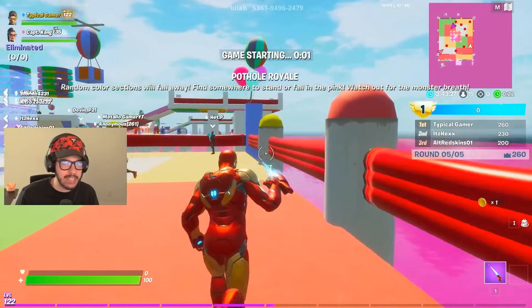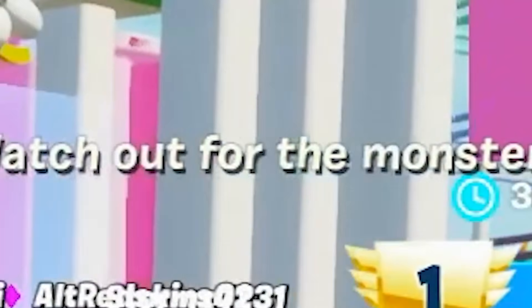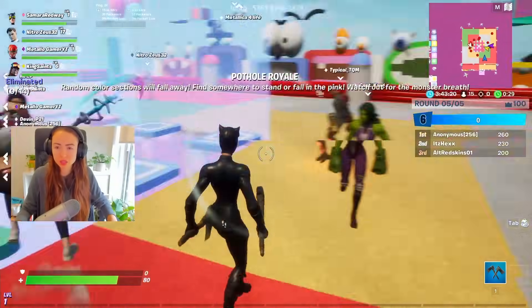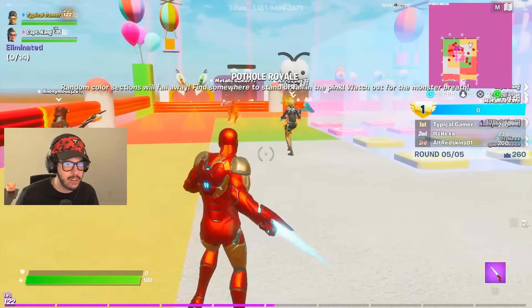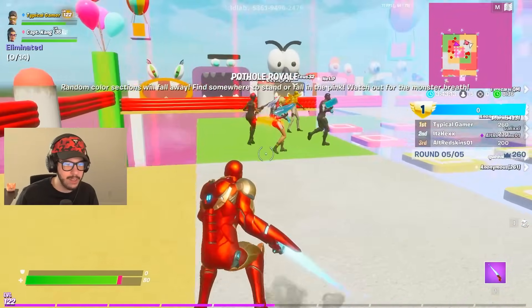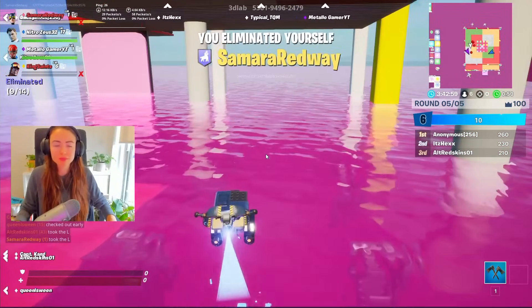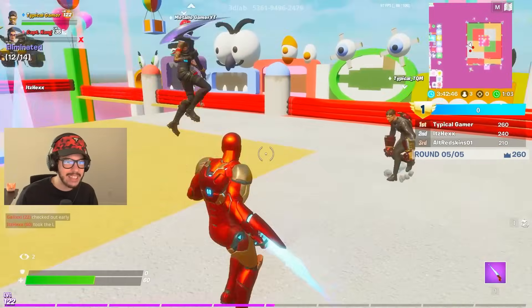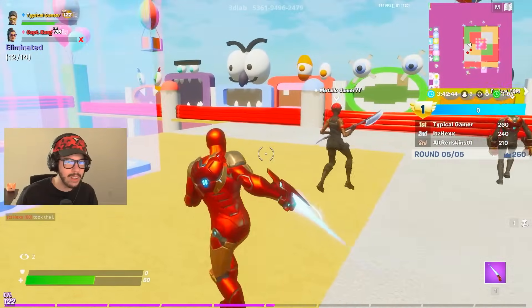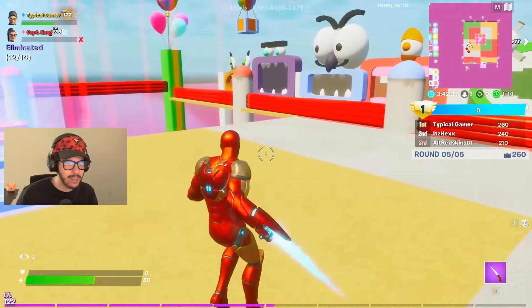Pottle Royale — random color sections will fall away. Find somewhere to stand or fall in the pink. Watch out for the monster breath — you got to jump over it every time. And then there's going to be laser beams on tiles that are going to fall away, so don't stand on those. You got to do a perfect jump. No, I died. Oh, you died? It's just me and two other people. I was jumping and then the square I was on just disappeared. There's a red beam over the ones that disappeared, so you got to be careful.